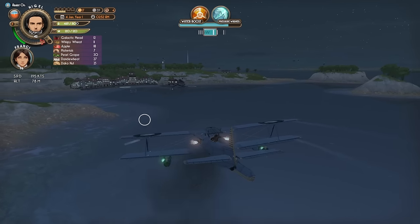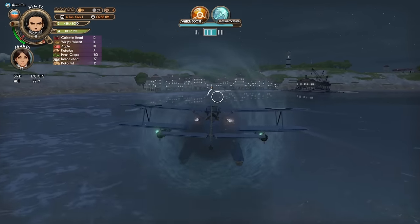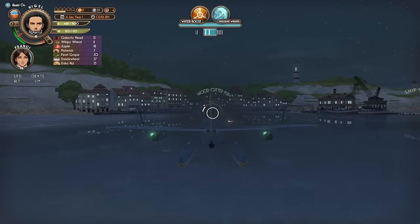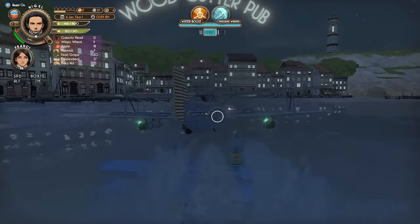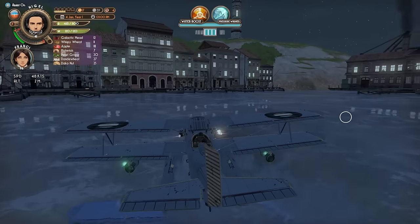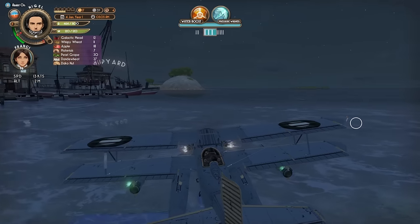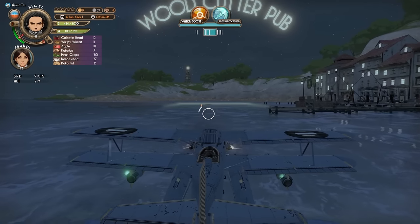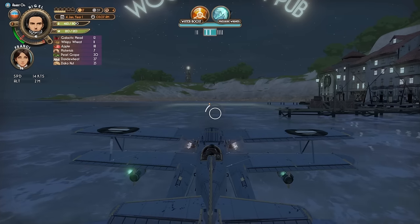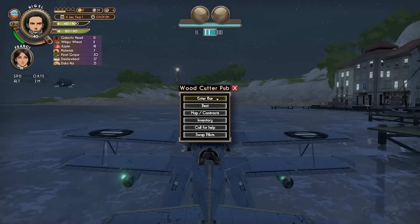There's two places here actually. Power down — we might be coming in too fast. Woodcutter pub — easy, just cut all power. Oh, we passed it — we're fine. At least we didn't run into anything. Oh, there's a shipyard here. Here we go. Oh, that zeppelin is awfully close.